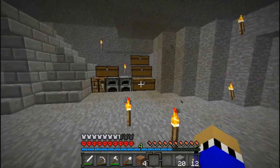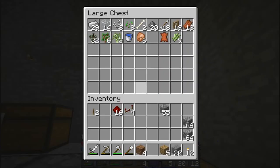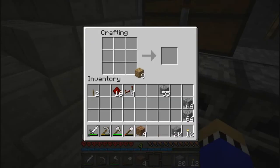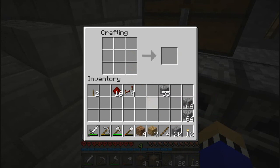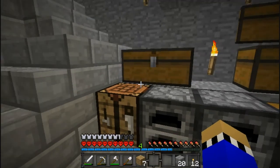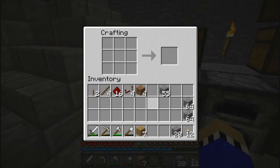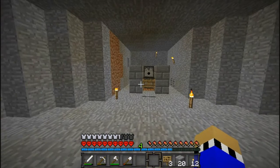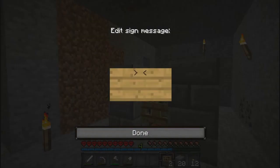Alright, and now we need a sign. So we will just quickly make a sign if we have any more sticks. We do not. Alright, so make a sign. Hopefully it's fixed now and yes it is. Alright, so you only need one sign, and you wanna place that just above the fence gate.